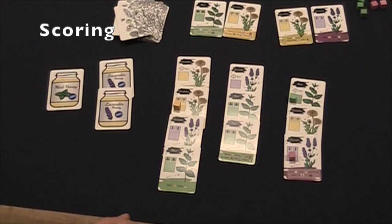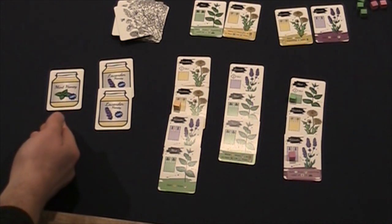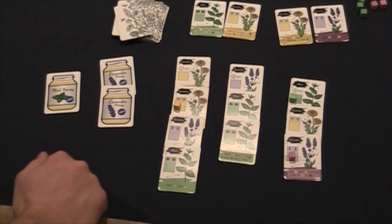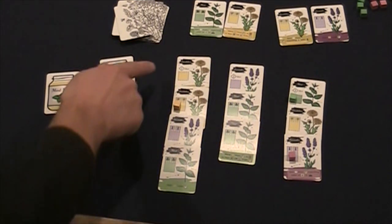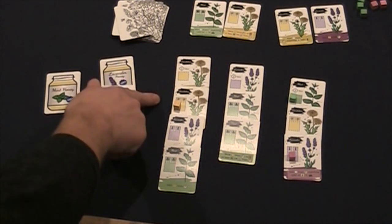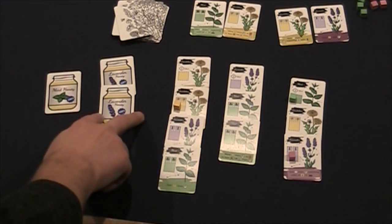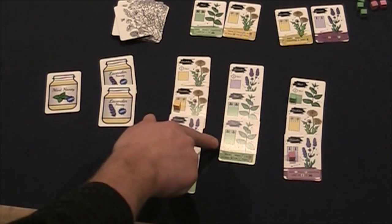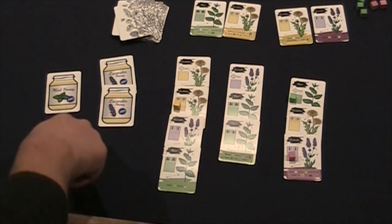To score at the end of the game, you total up your honey points with your garden points. Honey is worth more the more you've collected of the same type: if you have one of a kind, it's two points; if you have two, it's six points; and if you get all three, it's worth a whopping 12 points. You score your garden by gaining two points for every alternating color — so if you have two yellow in a row, it's not worth any points, but if you go from yellow to some other color, it's worth two points. You then deduct one point for every nectar cube still in your garden. Here I have two points for mint honey, six points for lavender honey — a total of eight points from honey — and ten points for my garden, minus three, for seven garden points, plus eight honey points, for a total score of 15.